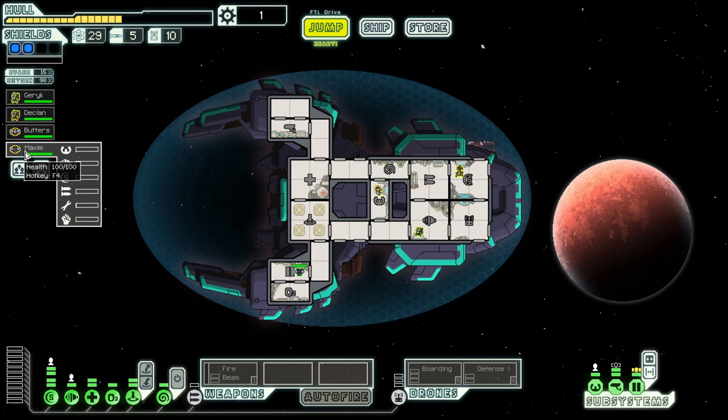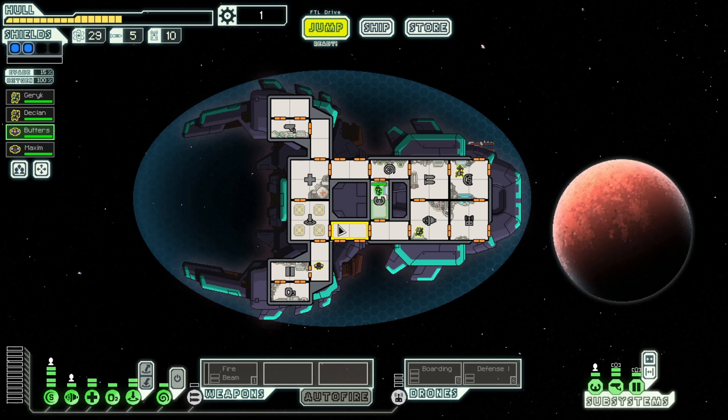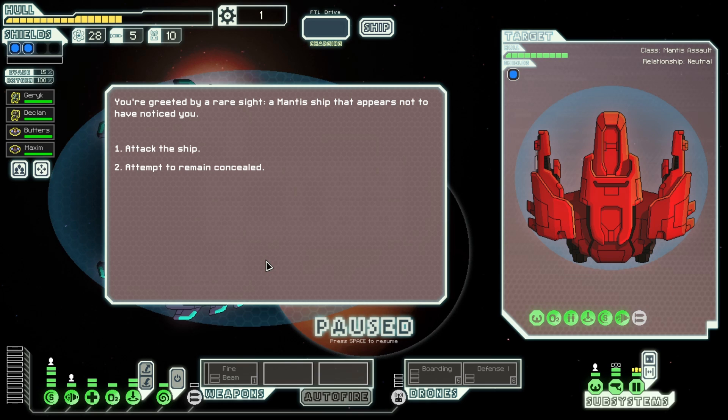We're already using drone parts. Mind control will allow us to use one of the enemy crew members for combat, giving me an even better advantage and maybe keeping some of my crew alive for longer. Let's get the mind control system — it's our final system slot. We'll repair and decide what to do. Butters is going to stay on piloting as our permanent pilot, even though he's pretty good at combat. I need pilot personnel. Actually, switch him around — combat experience is more important right now.